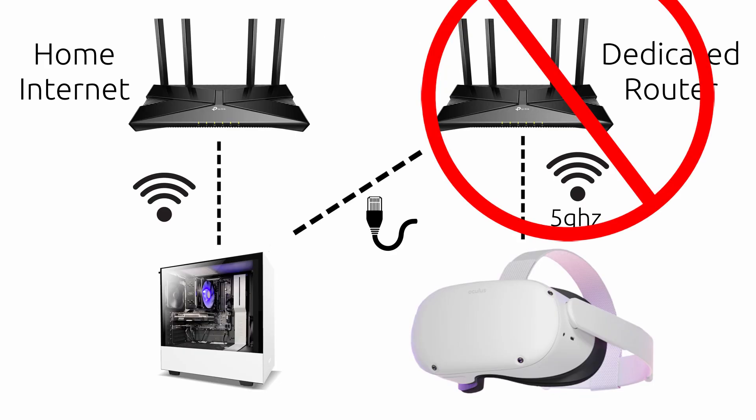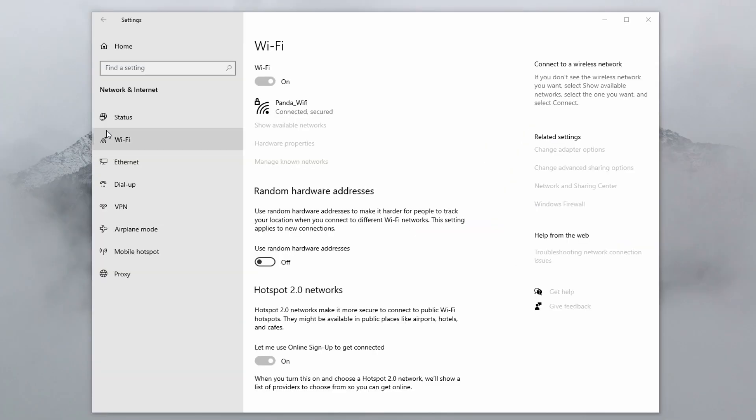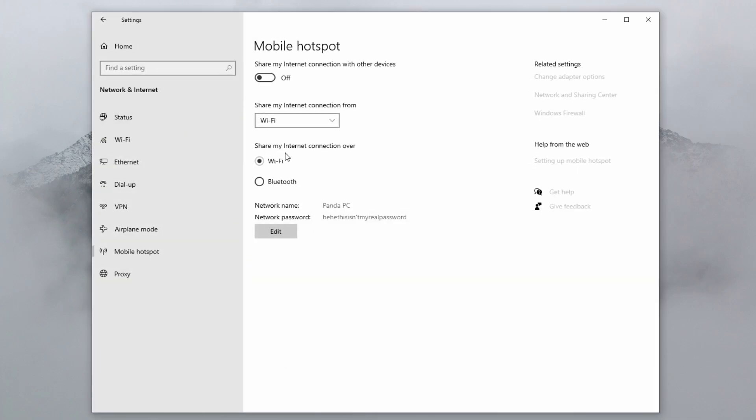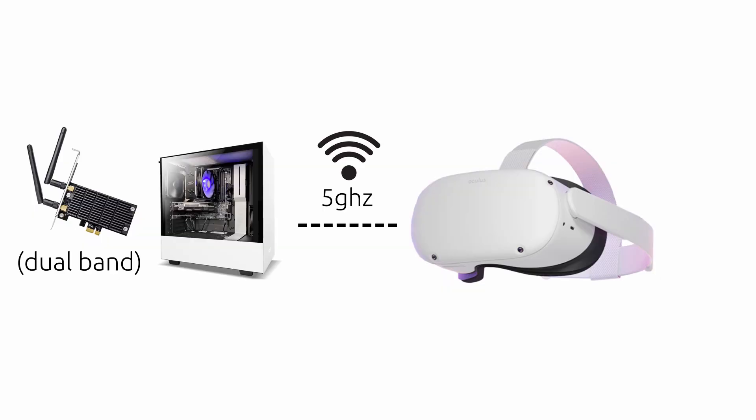Third, if you can't afford a dedicated router, you can create a 5GHz Wi-Fi hotspot on your PC. To do this, you need a dual-band Wi-Fi card in your PC — the better your Wi-Fi card, the better the results. While this method works, I don't recommend it as using a router almost always produces better results. To start the hotspot, simply make sure you're already connected to the home Wi-Fi's 5GHz channel, then go to the Windows 10 hotspot settings to start the hotspot and connect your Quest to it.